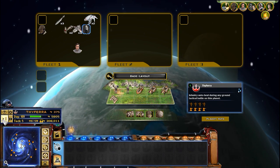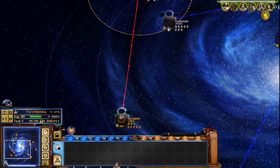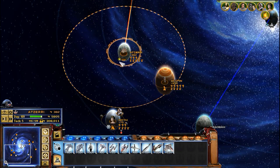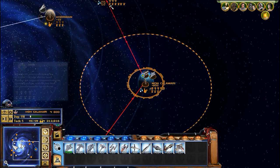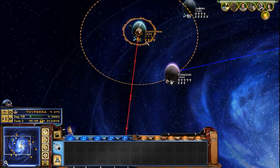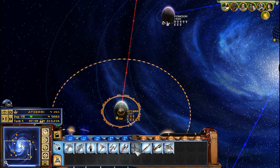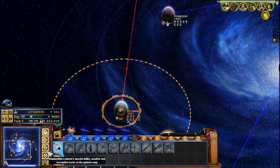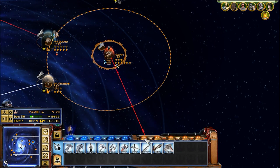But that was good. Let's go ahead and retreat this force back to Bespin. Of course, we don't want to lose Bespin because of that. I'm going to use the extra reinforcements here to go ahead and send a few to this area — like five.